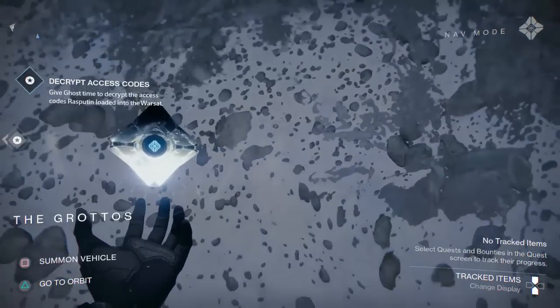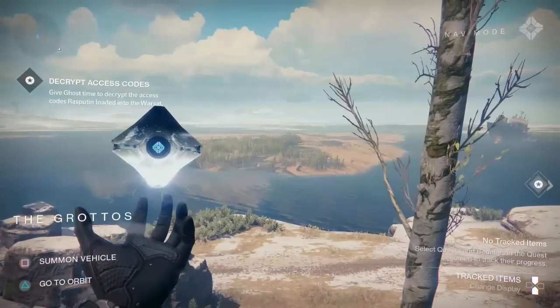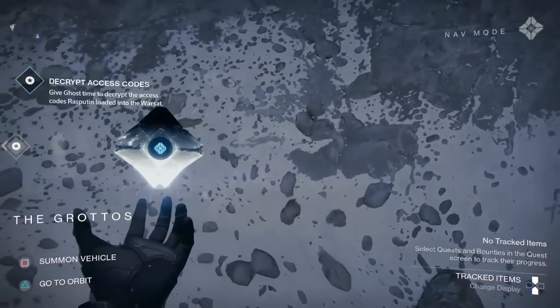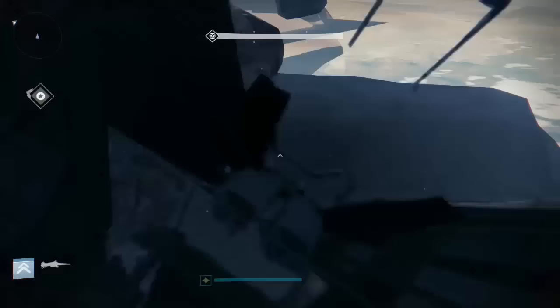You'll do that once you're under the map. A quick tip: if you want to make sure you're in the right place, turn around with your ghost in your hand and you should be facing just to the left of the island on the horizon. Now all you've got to do is turn and face the rocks and summon your sparrow, and the front of your sparrow should already be inside of the rocks.